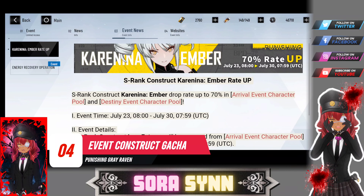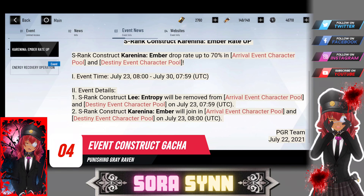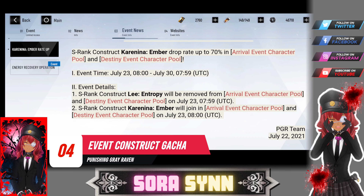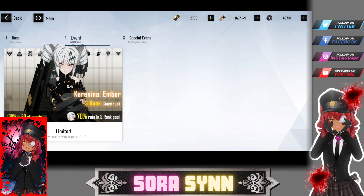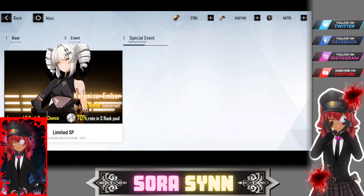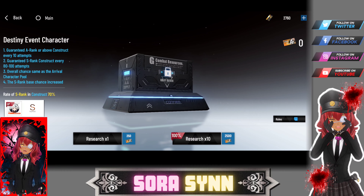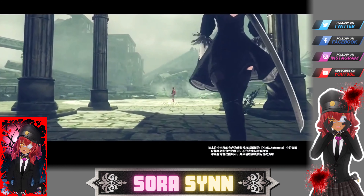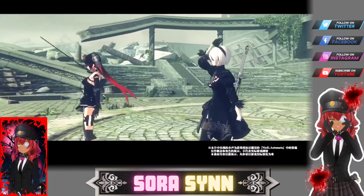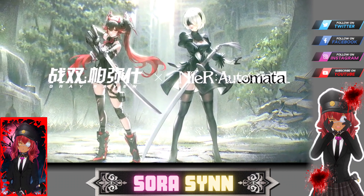Number 4: S rank construct event gacha is 7 days only. Seven days is definitely not a lot of time as a free-to-play account to try and pull every new banner that comes out, so you'll have to save and pick your constructs carefully. At the moment, there doesn't seem to be any extended events. Personally, I'm waiting for the Nier Automata event — I'm not sure if it will come to global, but fingers crossed it does.